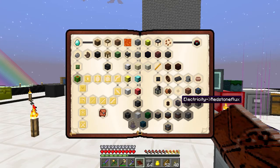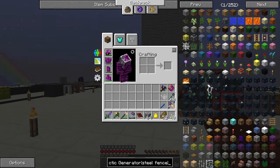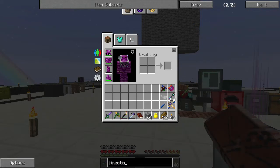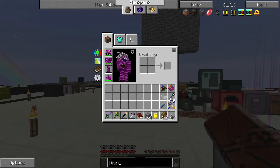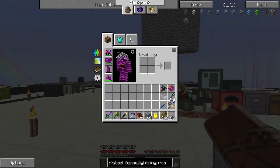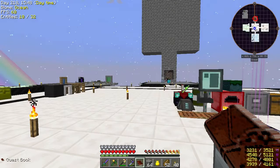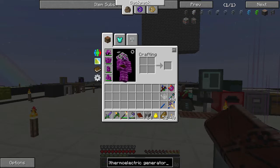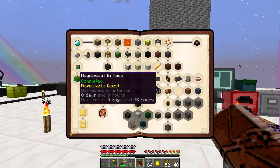Let's see what we need to make: steel fence and lightning rod base. We need the kinetic generator and thermoelectric generator. Looking at recipes — we need copper wires, steel, electrum coils, and constantan, which is made from nickel and copper. Actually it's called ferrous — never mind, it's just called something else. Ferrous and copper. So we need to grind up 16 of each — that'll be good enough.